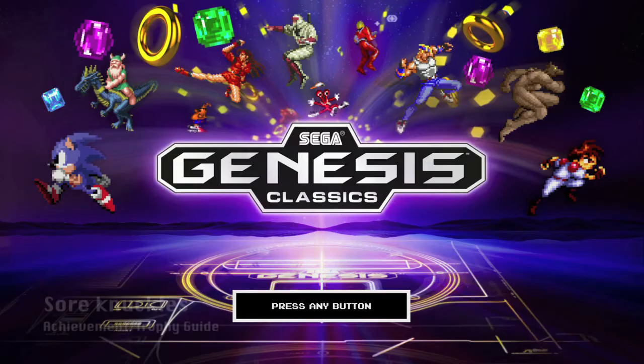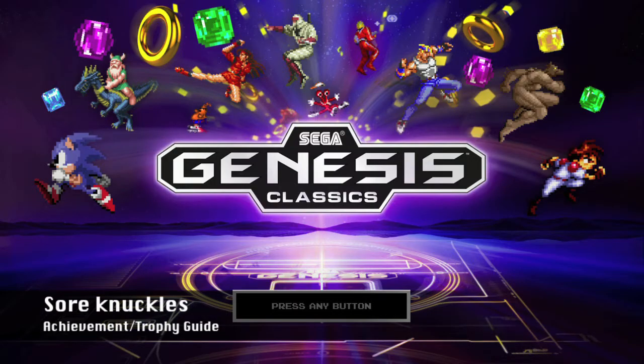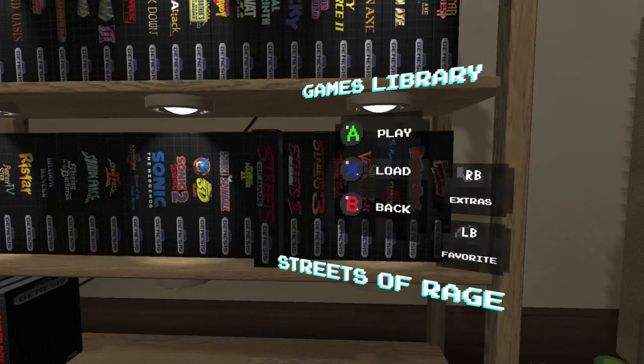Hey everybody, this is Ryan here from Gamiac.com. Here we are today back in the Sega Genesis Classics Collection, grabbing the Soar Knuckles achievement. This is going to be done in Streets of Rage, and it is to reach the last boss without using a continue.